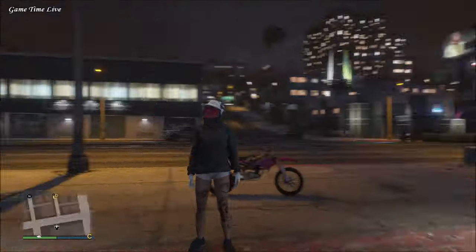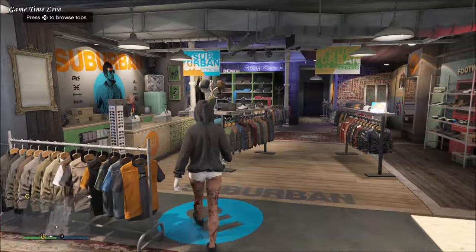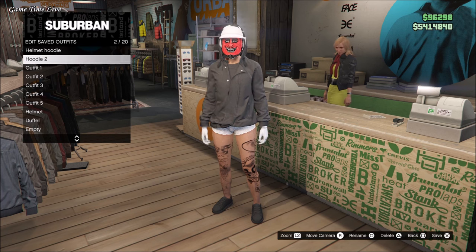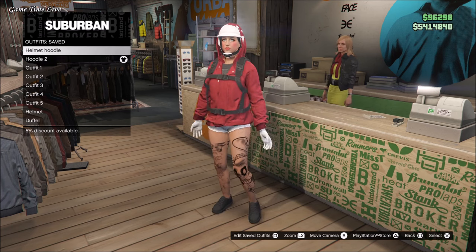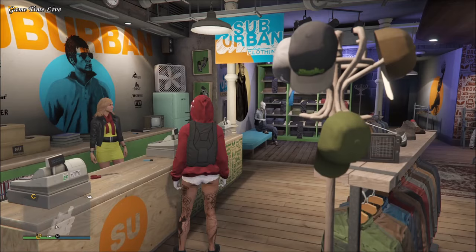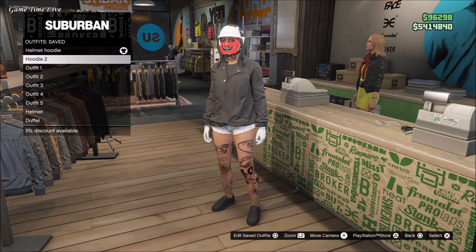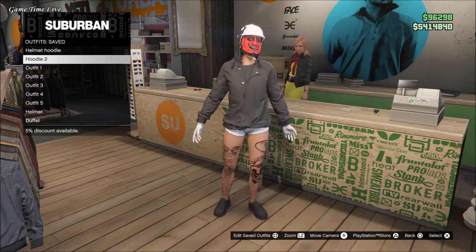I've driven over to the clothing store so I can go inside and save that. Here are both outfits — with a mask and without a mask. You can add some accessories and change some items without them spawning off. This was the tutorial on how to get colored helmets together with a hoodie up. I hope you enjoyed this video — please drop a like, don't forget to subscribe, and I hope to see you back in the next video. Bye guys!